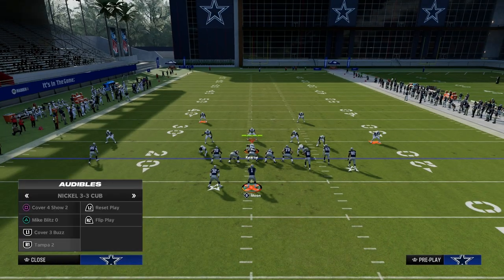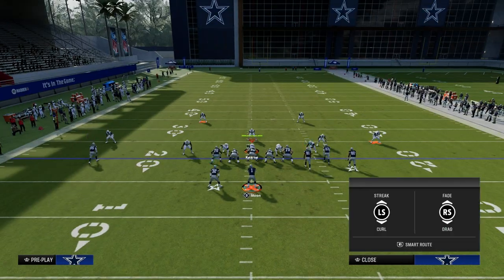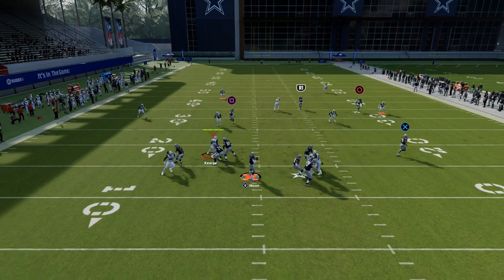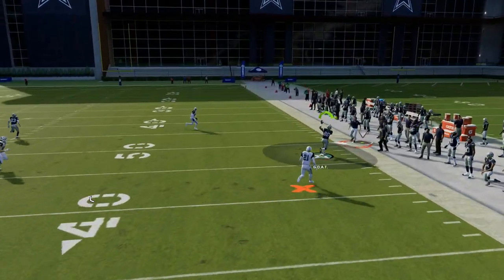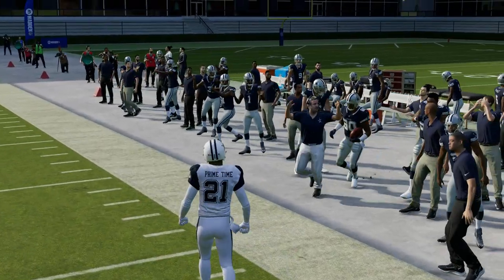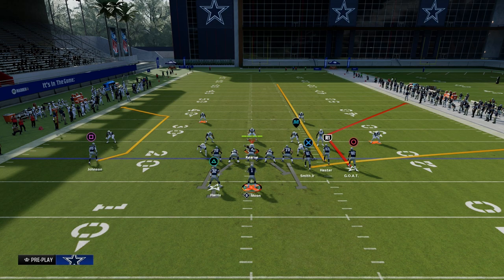The beauty of this play is it also beats a variety of different other coverages, but it is best run when they're running Cover 2. I specifically like to use this play with my Bunch to the wide side of the field. That's the best way in my opinion to attack Cover 2 zone — the vulnerable areas of Cover 2 are the seam area of the field and the deep sideline area of the field.